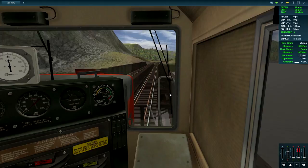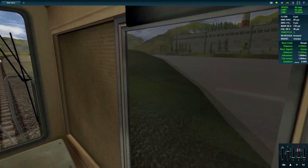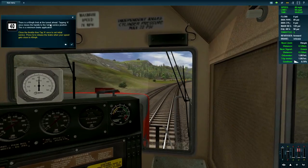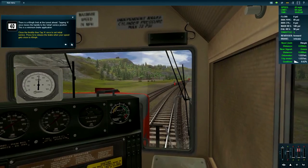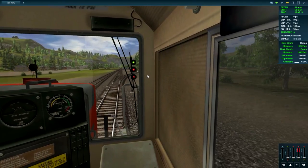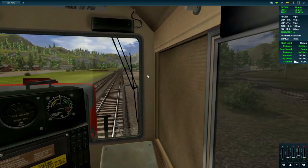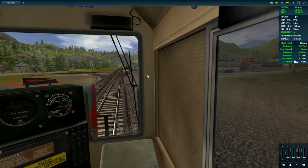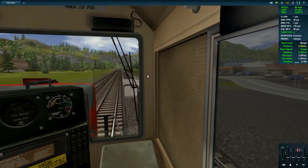Tapping A once moves the handle to initial service position - this is the minimum brake application. My train is just above 40 so I'm going to tap it. There it goes - you can hear the squealing. I like that they added that squealing over the brakes. There it goes, my engine slowing down.